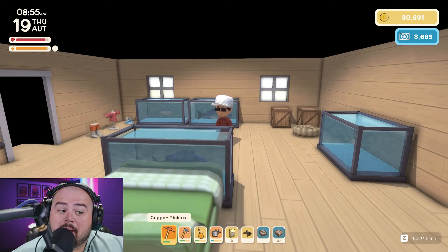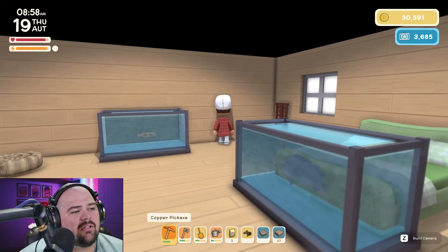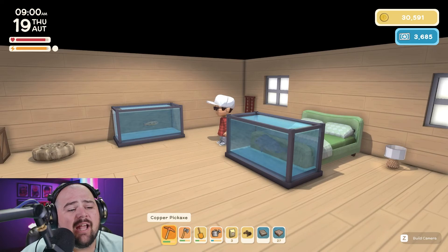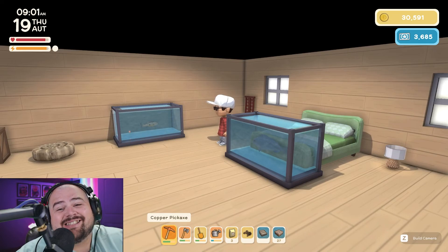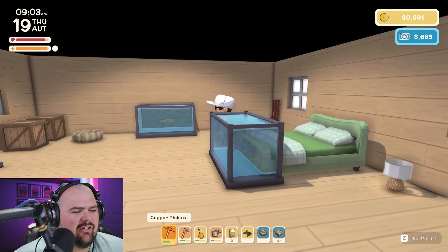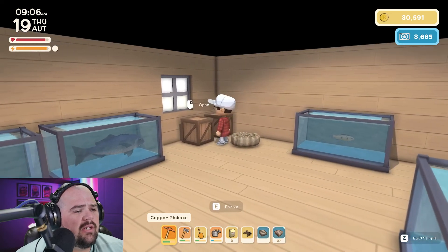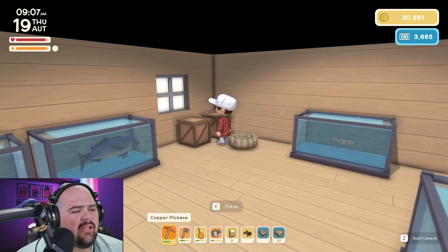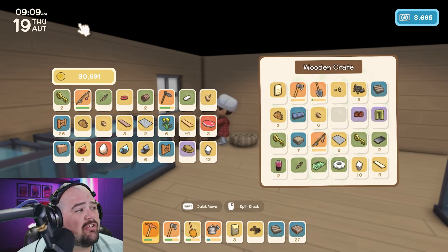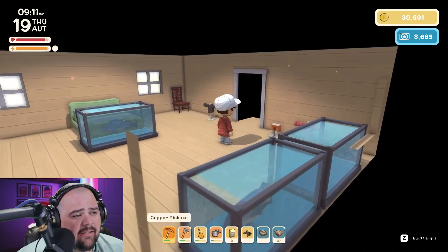This is my house as of right now. You cannot change the wallpapers on the wall and the floor, as far as I know — I'm only 16 hours into the game so I don't feel you can do that yet, but if you can, please drop it in the comments below. Here are your storage options: you just create little crates, you build them, you got to build everything, and you just save your items.